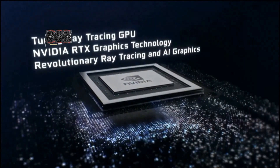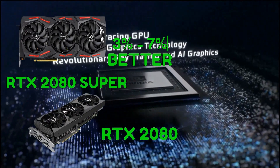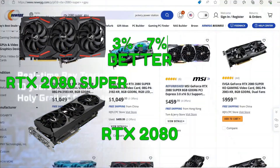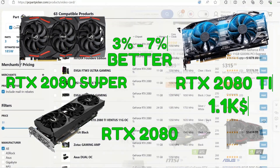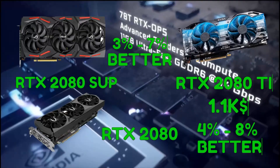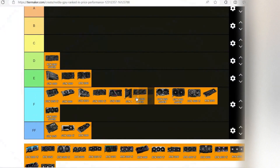It gets worse. The 2080 Super has 3 to 7% better performance, and it is at the same price. But the Ti version is $1,100 and it's only 4 to 8% better, which I don't like. So everything in the upper 20 series — F tier.